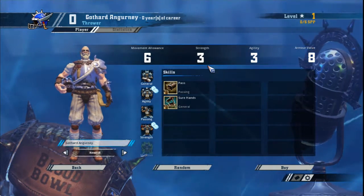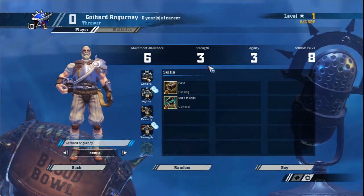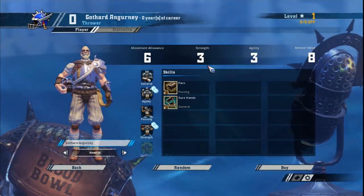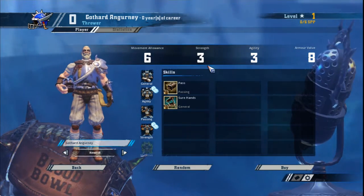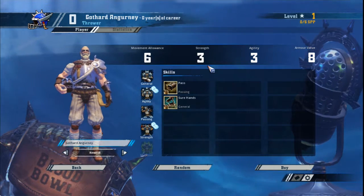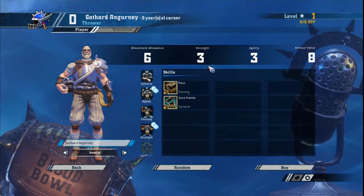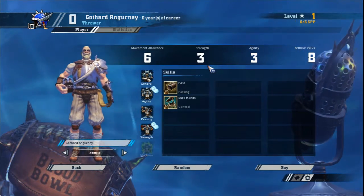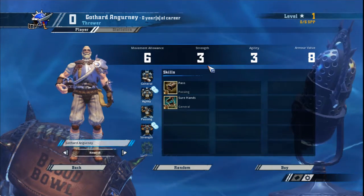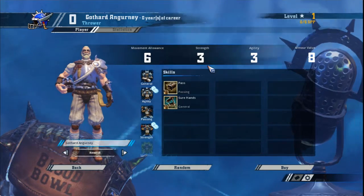There are really only two ways you want to develop a thrower and it's good to have one of each: the runner and the quarterback. I know I said don't treat throwers as quarterbacks, but it does allow you to have flexibility in your play — human teams need to be able to deal with any situation. Personally, I'd concentrate on building a runner first. To build a runner, you want to take Block, followed by Leader or Kick Off Return, followed by Dump Off or Nerves of Steel.